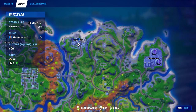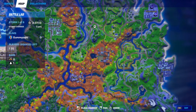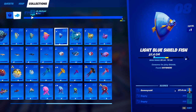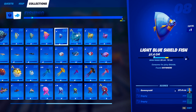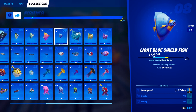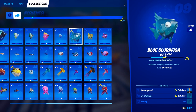A quick tip for getting pro fishing rods: go to the fishing house at Craggy Cliffs, break open all of the fishing boxes in a Battle Lab, and restart your game if you don't get one — you will eventually find one there. The final shield fish is the light blue shield fish. This guy can actually be caught anywhere with any type of fishing rod, just like the floppers. It may take a little bit but you will eventually catch him — harpoon gun, normal fishing rod, whatever you want.